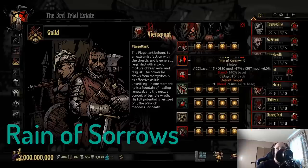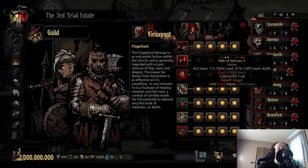Reign of Sorrows really chips down the back row damage dealers. Has a pretty good accuracy at 115. Does five bleed. 67% damage reduction actually isn't that bad - you can still do a good chunk of damage while getting that extra bleed in there. Therefore, Reign of Sorrows is easily my favorite and I think his best ability on the Flagellant.